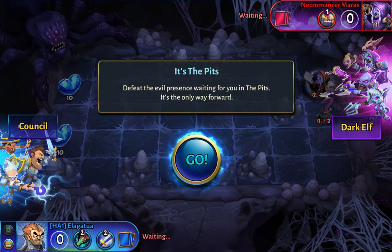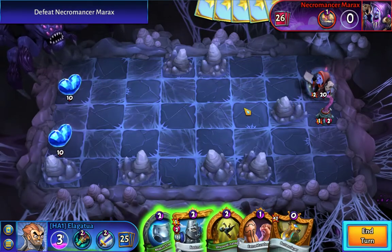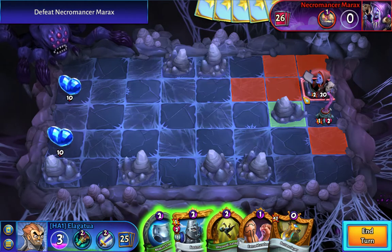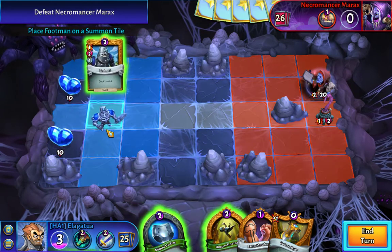Lagatua back here with mission number 8, and it's the pits. We've got another scary necromancer with a spell immune veil, and we're going to have to slowly take him down, so let's jump to it.